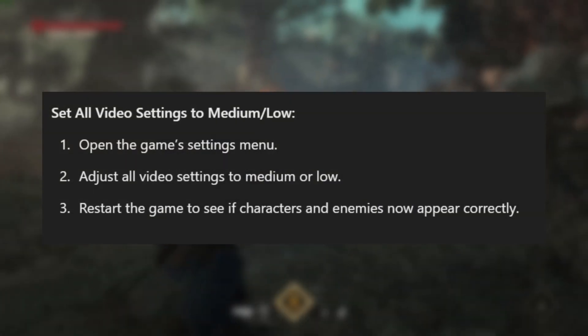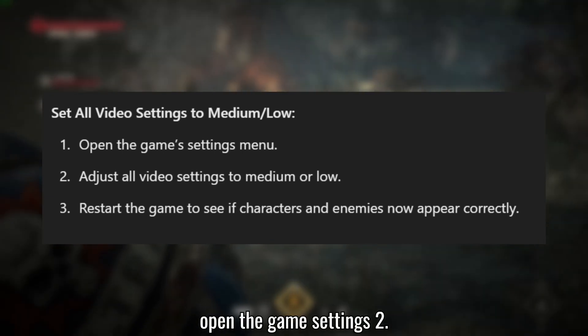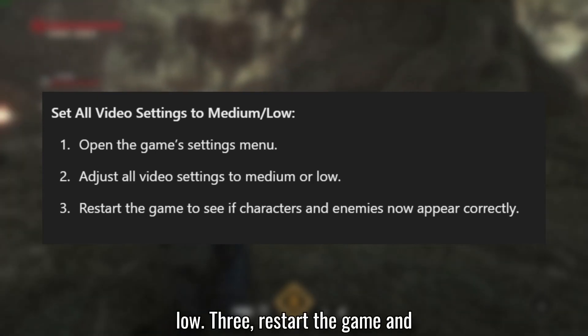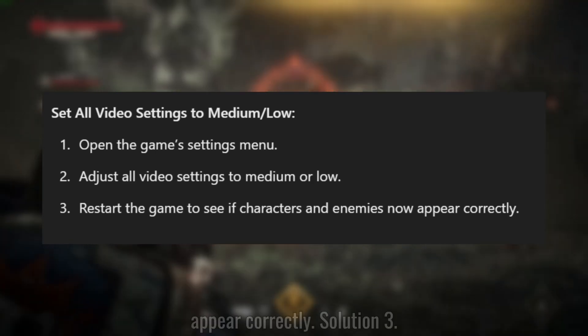Solution 2: Set all video settings to medium or low. Open the game settings and adjust all video settings to medium or low. Restart the game and check if the characters and enemies appear correctly.